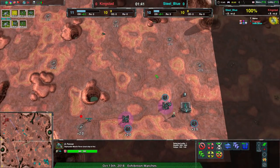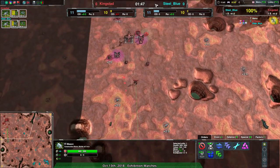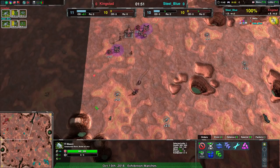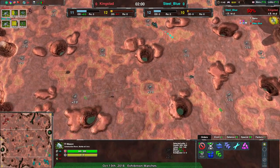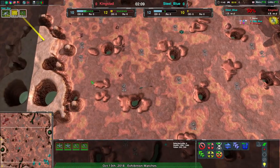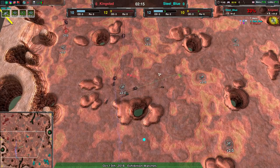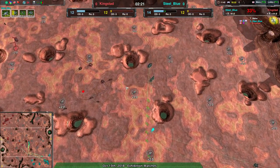On top of the fencer, Kingstead should be able to hold everything off for the time being. That being said, Steel Blue should be able to expand quite quickly — they just now got the Mason. They've been relying a lot more on harassment and keeping Kingstead pressured than on actually building an economy of their own. The opportunity is there, but the question becomes how well Steel Blue is going to be able to do that. They're not going to have much to worry about for harassment — there's only a fencer and some Scorchers. They'll be fine.